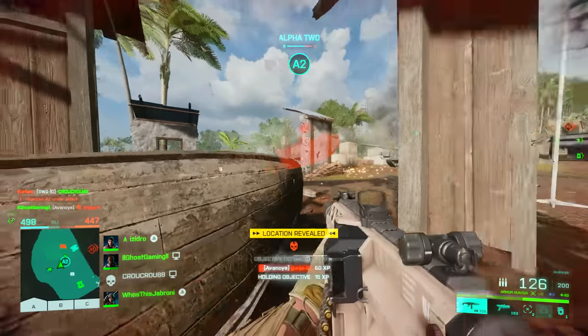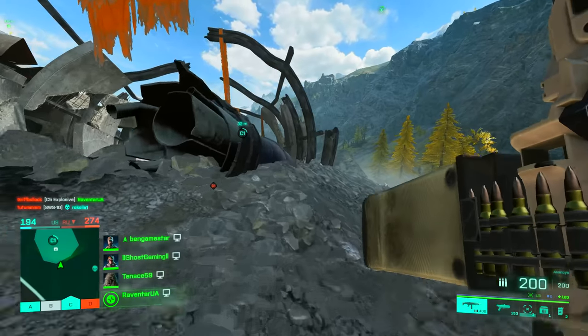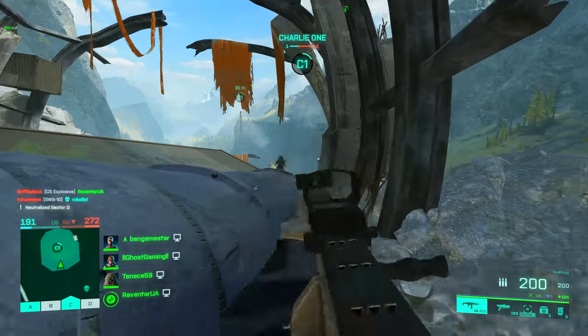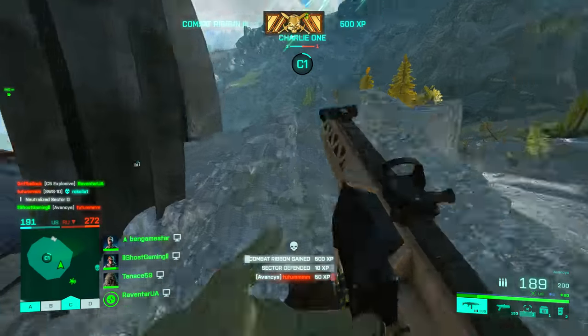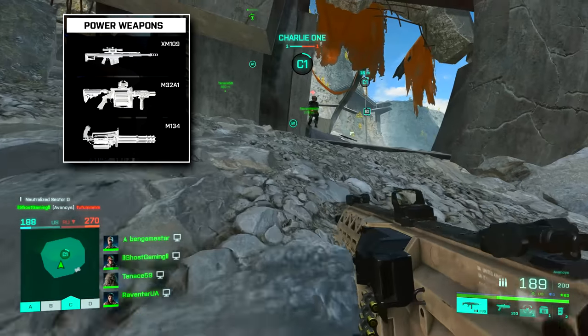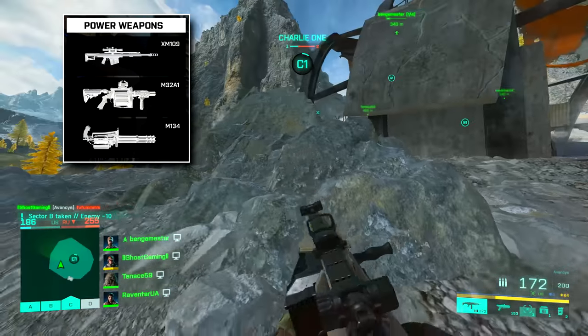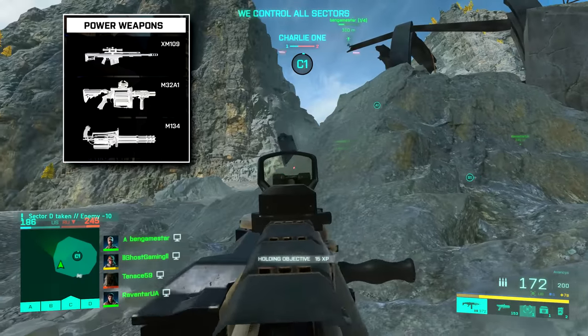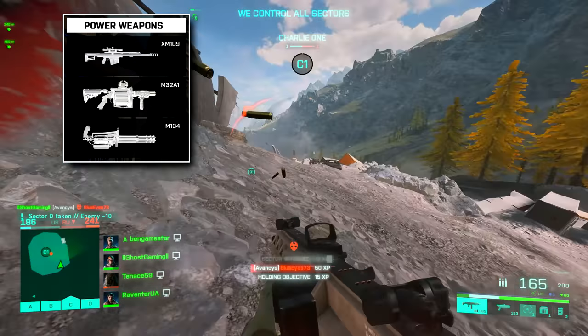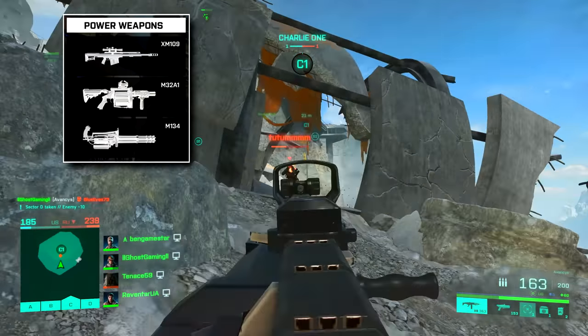Here's a little speculation on some of the possible rewards. Temporial has previously found references — months ago in fact — to so-called power weapons, specifically the XM-109 sniper rifle, which could be a one-hit kill semi-automatic sniper rifle like the battle pickup in Battlefield 4. Then there's the M32A1 grenade launcher, also featured in BF4, and finally the M134 minigun.